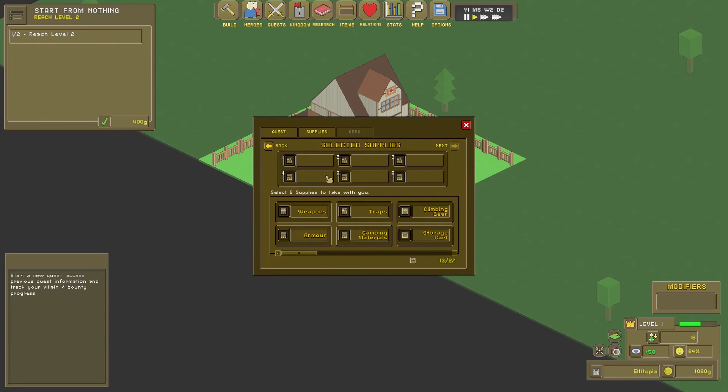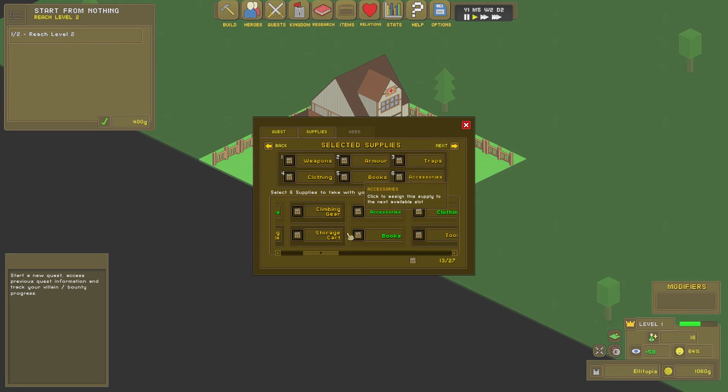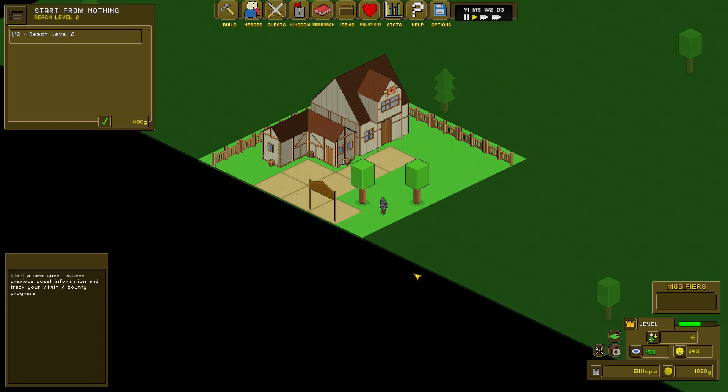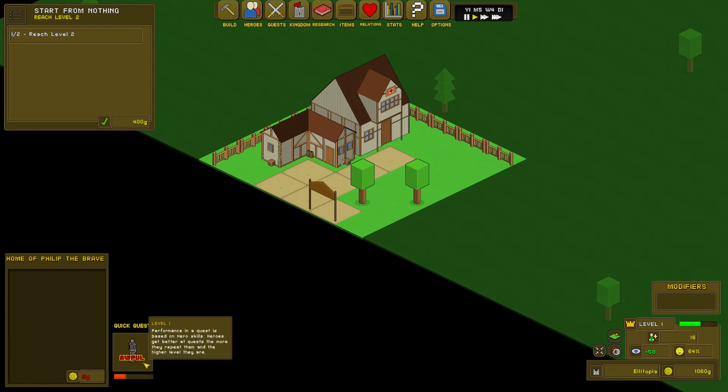Weapons, armor, traps — I don't know. Lumber and stone, probably not. Clothing, maybe. Books, accessories — I don't know. That'll do. Next — assign Philip, Normal. Off you go, go and do an awful job. He's off. Weapons and armor were correct and placed in the right slot. Traps were useless. Clothing, books, and accessories were useless. Bad quest preparation, bad performance. Increased by six happiness and got 103 gold.